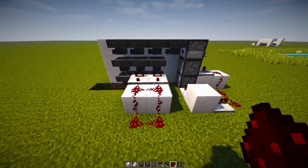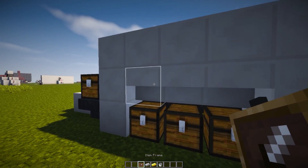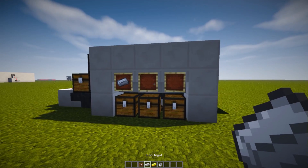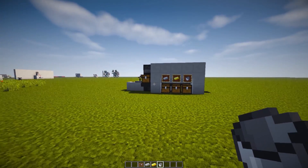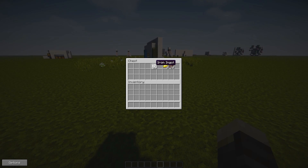To label it, I'm going to use item frames. I place the item frames on the staircases — iron ingot here, gold ingot there, and an empty bucket for our junk. Once we have that, we can go ahead and configure the system.